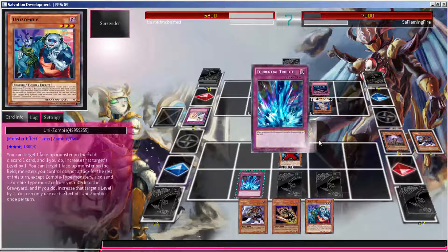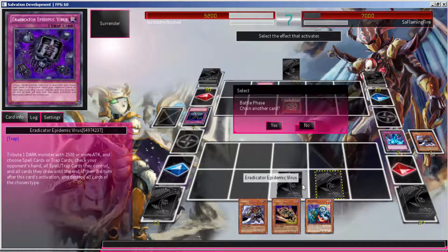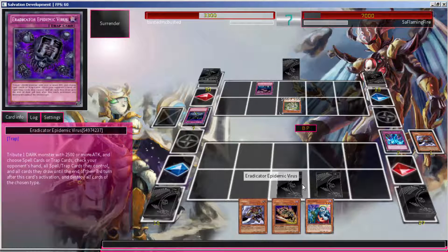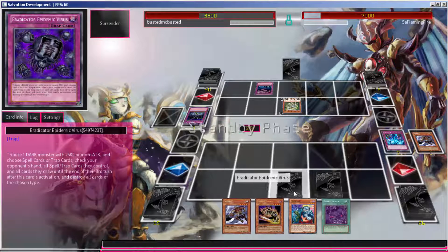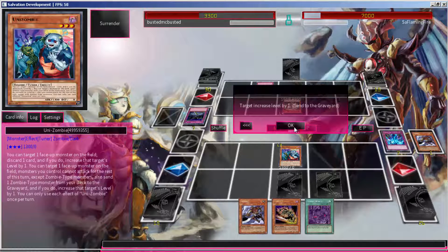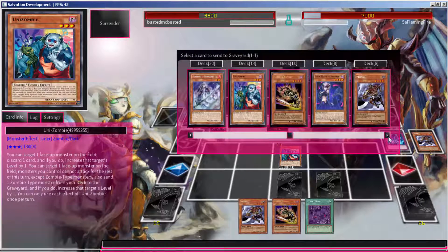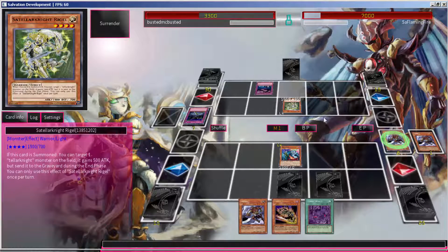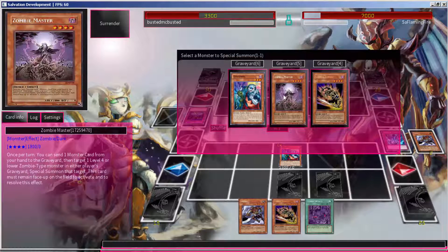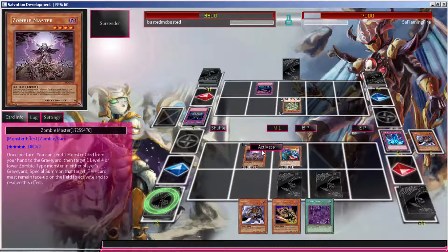It doesn't help as good as Omega. I don't understand why it couldn't return to the graveyard — if it returned zombies to the grave it would be specific enough. Omega is just a generic good card that can return anything to the graveyard, and that's amazing. I understand their thinking was that if it put stuff back in the grave it'd be on Mezuki all the time, but still — the effect to put it back in the deck and change everything lower than its attack to defense is pretty decent.